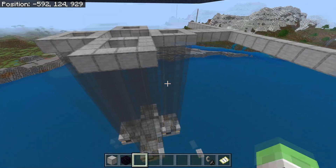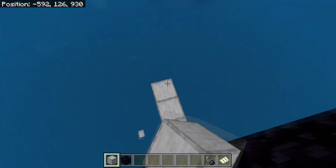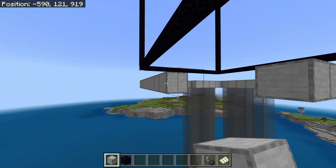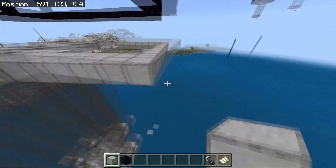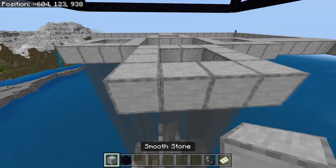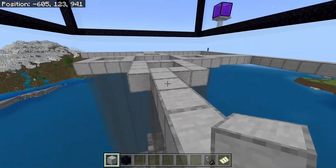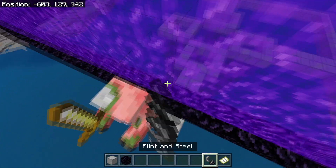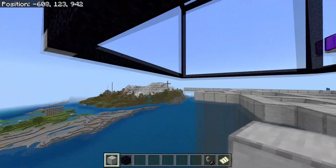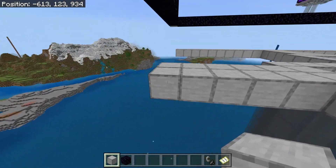Since zombie pigmen will spawn on the east side, we will have to build this zombie pigmen collecting system on the outside right here — one block going further out. Build a row of blocks right here going out, so if zombie pigmen spawn right here, they will fall on this block. Do the same right here. Then basically build this all the way out and connect it up with the north side. And obviously since zombie pigmen spawn on the south side too, you will have to go out until one block outside of the portal right here too.